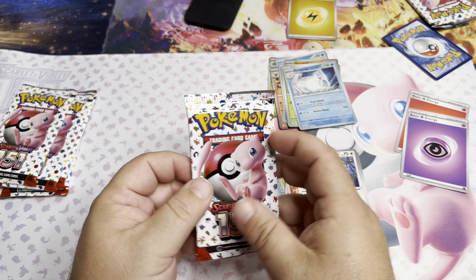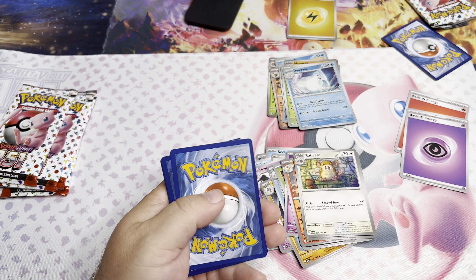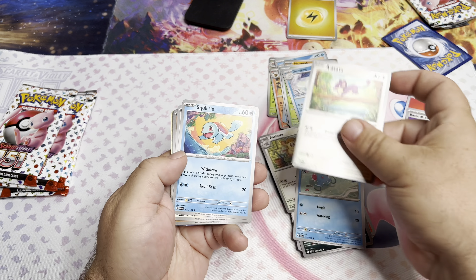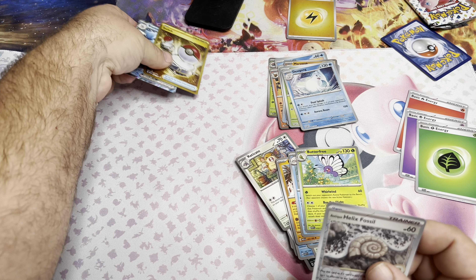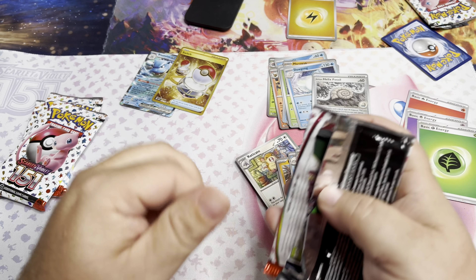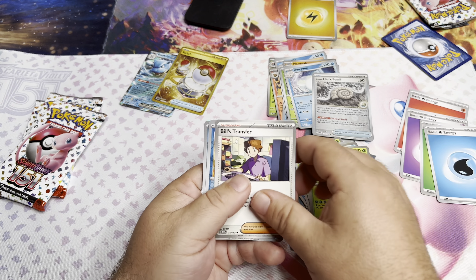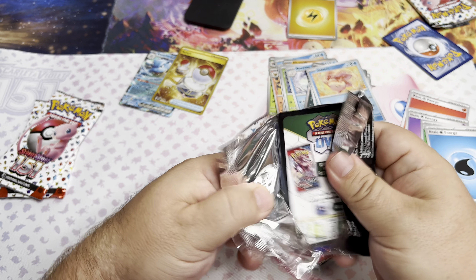We got Abra, Beedrill, Dewgong, Weedle, and the Marowak Holo — we know all of these Pokémon because they're from the first generation, Kanto. Whoa — that's a gold card guys! I hope it's Mew again because we've got multiples of all of them except for the Mew. Helix Fossil, Switch, Blastoise EX — we need that. I hope that's not the best card we get out of this whole thing. That's a hyper rare gold — more like an uncommon rare gold. That card's worth like $13 — I'd hate to strike out on a $120 box.